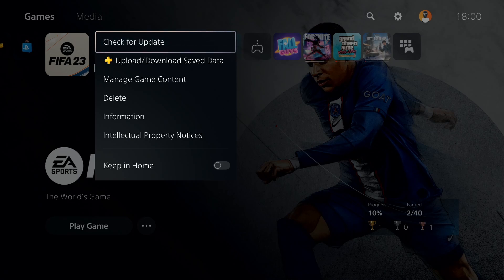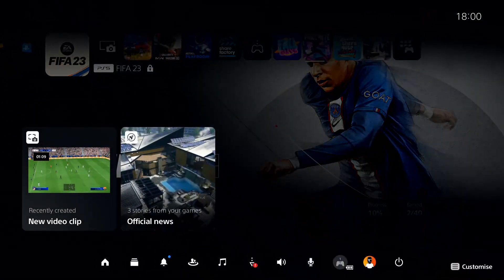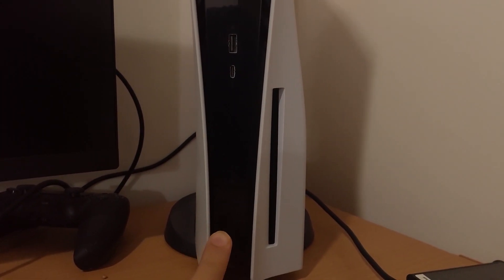For the next solution, first go ahead and turn off your console. Press the PS button, select Power, and select Turn Off PS5. Make sure to completely turn off your console. Then hold down the power button on your console for seven to ten seconds.